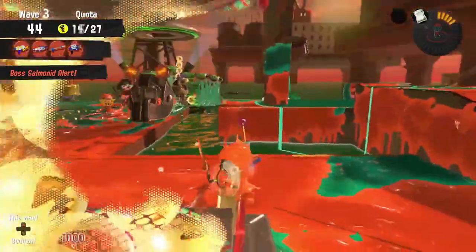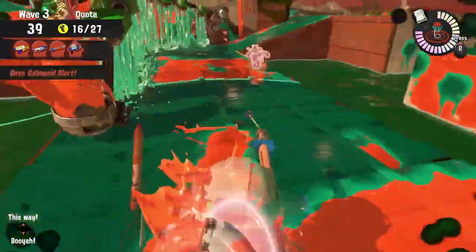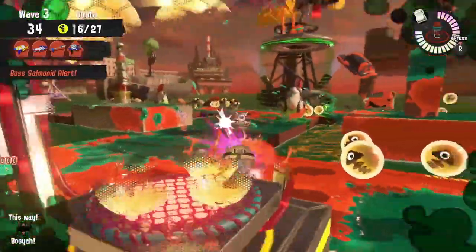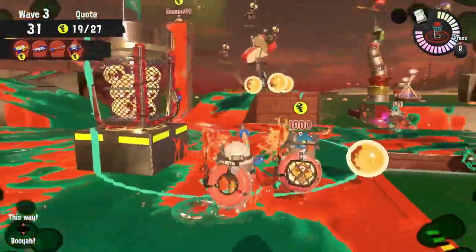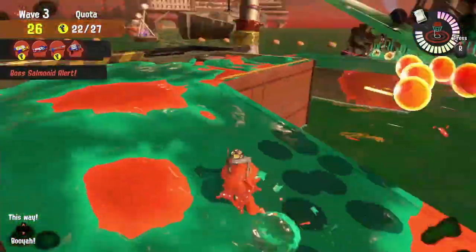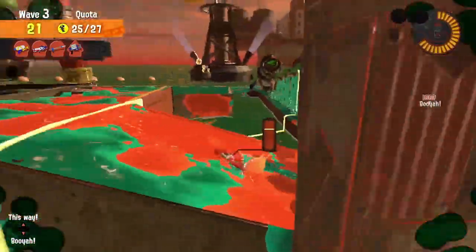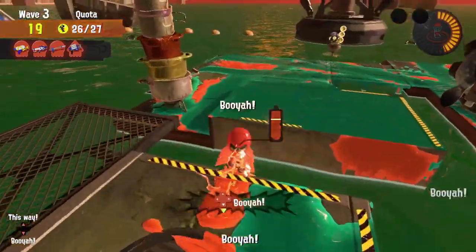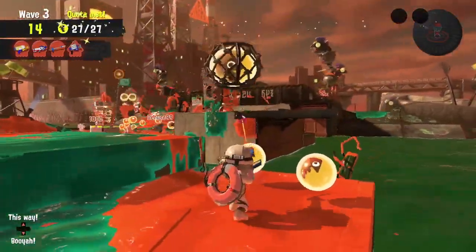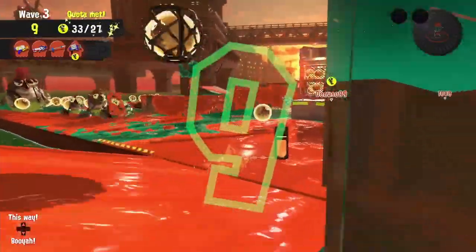If you're just running around, make sure you're doing something useful — at least be running eggs or painting. Try to be useful with this weapon instead of panicking and running away. Considering it has one of the highest damage outputs at a full charge, it makes no sense to run away — charge it up and keep those shots on point. When a Steelhead shows up, it doesn't hurt to get onto the top of a Fish Stick for a bit more of an advantage on Steelheads or Scrappers. Keep a steady flow of damage output and you'll find it just a little bit easier here at Gone Fission.